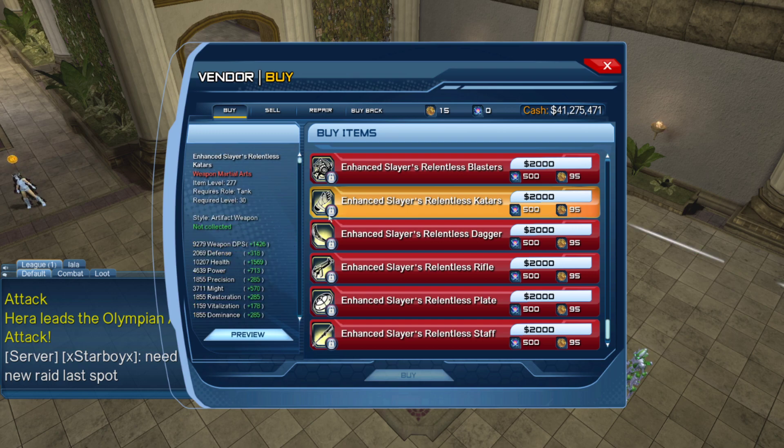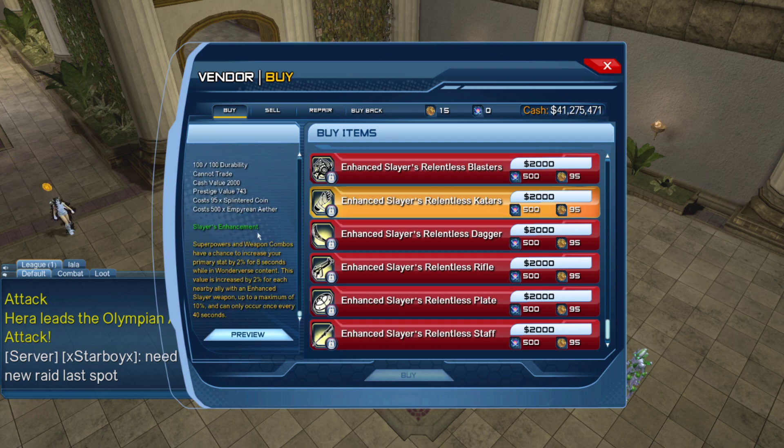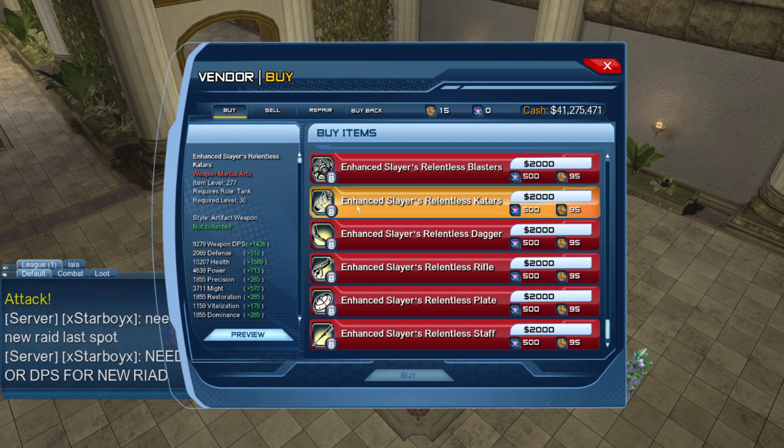Here you have the Brawler's weapon, and one thing I need to note - these weapons are not just normal weapons, they give you enhancements. For the tank role: superpowers and weapon combos have a chance to increase your primary stat by 2% for 8 seconds. While in the Wonderverse content, this value is increased by 2% for each nearby ally with an enhanced slayer weapon, up to a maximum of 10%, and can only occur once every 40 seconds.